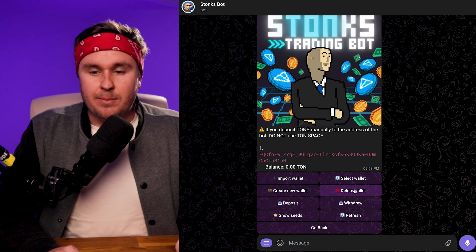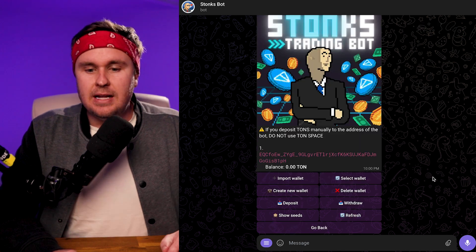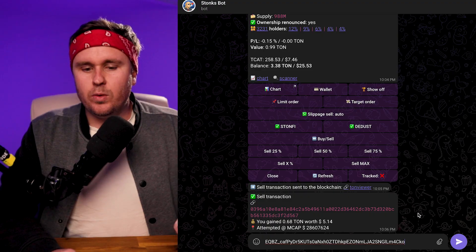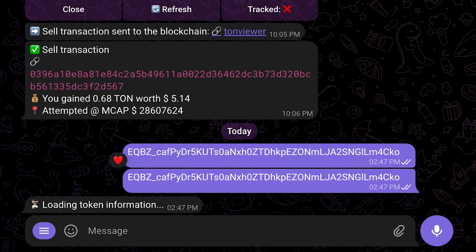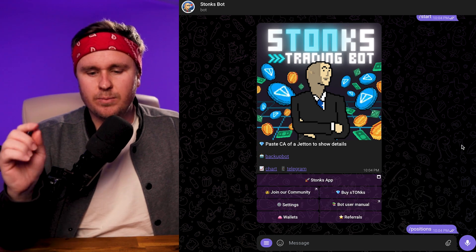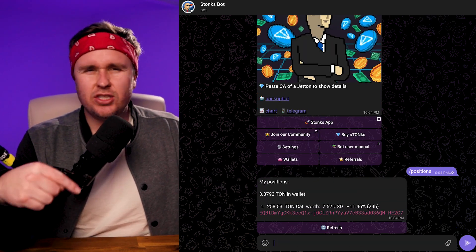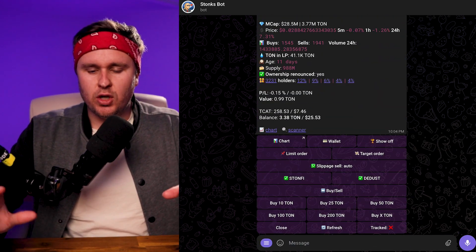Next up is Stonks Bot. This is a little bit clunkier, but it's still got a bunch of information. Same kind of deal — hit forward-slash start or the hamburger menu. This lets you bring up your wallet, copy that wallet address, and then send some TON from an exchange or swap it with something like SimpleSwap. You paste in the address as you usually would and you've got all of the details and data. I've had to paste in addresses a few times — the bot isn't super clean or super fast, but the information makes up for it. It does have the positions section, but when you hit positions you have to click on the contract address to get it again and paste it in. It's just an extra step, but overall it gives you a good dashboard of how your positions are holding.